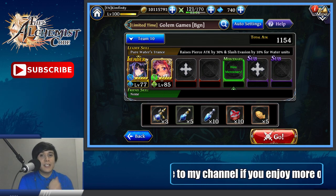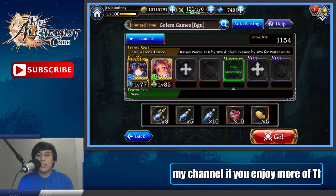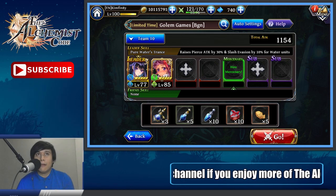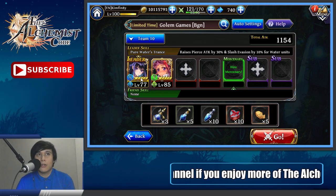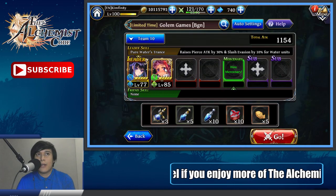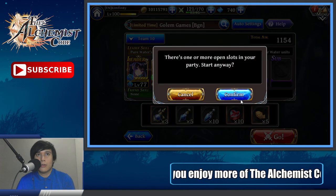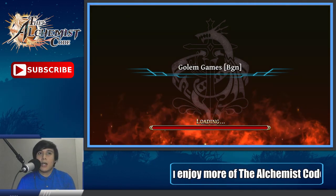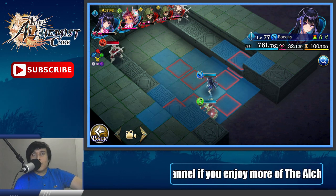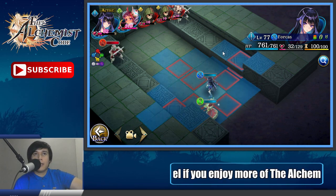Hey, how is it going everyone, it's me Kimfinity, and today I have another guide regarding cast time, charge time, quicken, and overclock. Today I have two units for you guys: Forecast with 100 agility and Rahu with 100 agility. Both units are now on the field and I want to explain what charge time is.